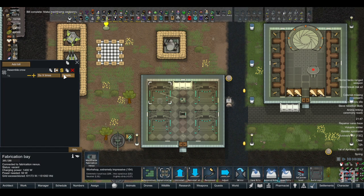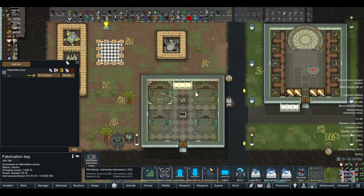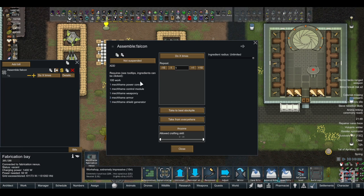The crow is going to take one power core, one control module, one weaponry, three armors, and two shield generators. The falcon is going to take one power core, one control module, one weaponry, three armors, and one shield generator. The owl is one power core, one control module, two weaponry, one armor, and one shield generator.